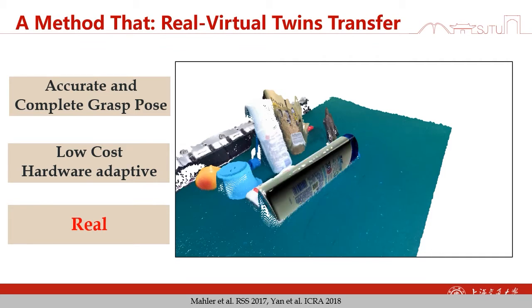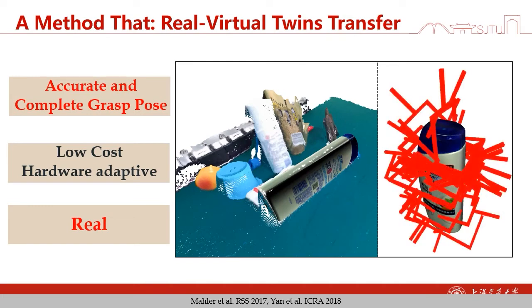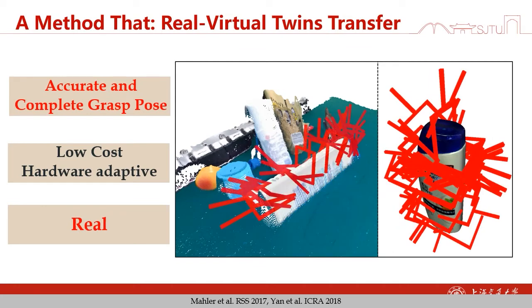Our solution is named real-virtual twins transfer. We will project object models to the point cloud during training. We have an object model, we generate grasp poses on the object model, then we project the grasp poses to the scene. By this way, we can have a real point cloud with densely labeled grasp poses.